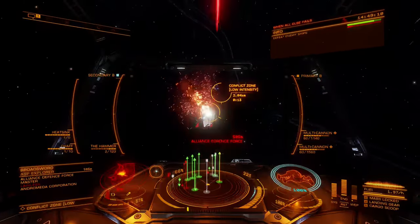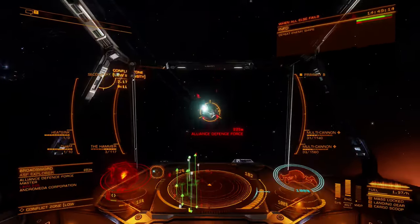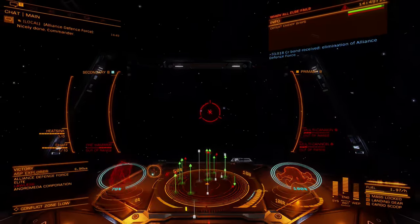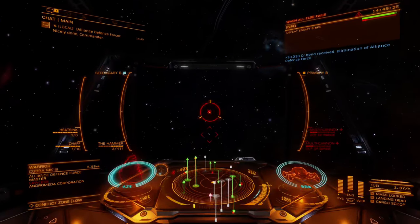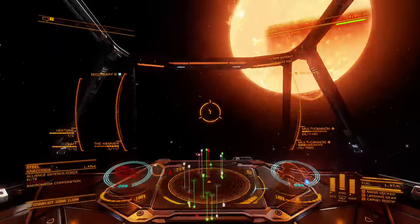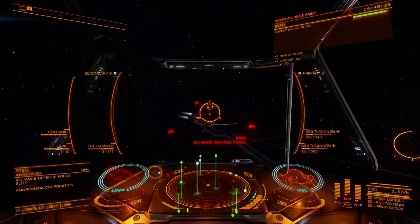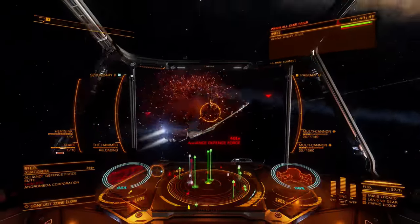The Imperial Hammer remains unwieldy against smaller ships, like the standard railgun, and is impractical to equip on large vessels. Best applications for this weapon are on small and medium ships where the target is expected to be larger or slower. Heat management and power draw are controllable with engineering, but can be difficult to manage without the support of related blueprints in power distributors, power plants, and the railgun itself.